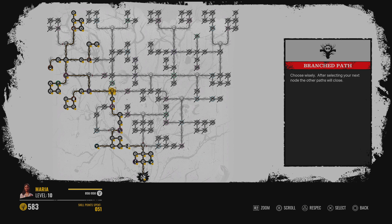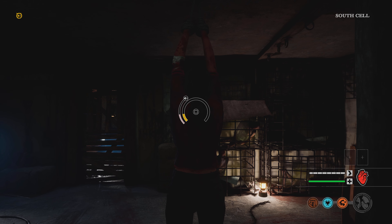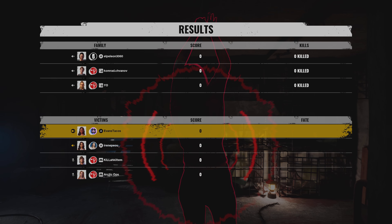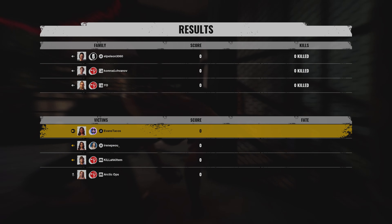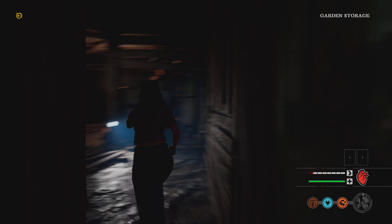You'll have the attributes and perks for this build. Now let's get to the gameplay. All right, Nancy's house, and we'll be going up against Hand, Sissy, and Hitch — so no Bubba or Johnny. Two trappers and a Sissy, let's see how it goes.